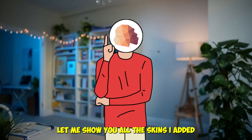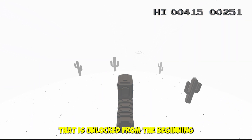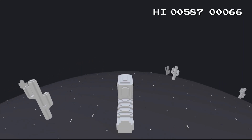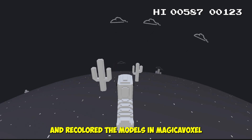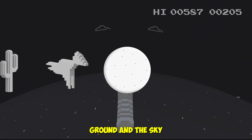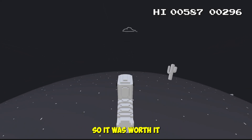With the shop system done, I started working on the skins. The first skin is the standard skin, unlocked from the beginning — default grey and white colour, not that interesting. Next I added a dark mode skin. I took the colour palette from the original game and recoloured the models in MagicaVoxel. I had to do it for each object: the dino, cactus, bird, ground, and sky. It was painful, but the end result was satisfying, so it was worth it.